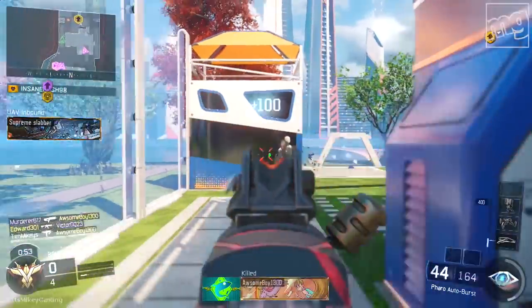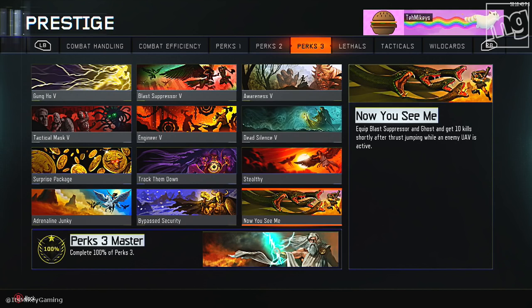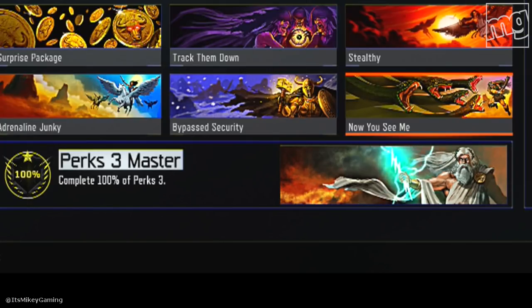Hey, it's Mikey. Let's talk Black Ops 3 and we're gonna get into two different challenges. First up for perk 3, we have 'Now You See Me' and you need this in order to get the perk 3 master. Got this Zeus-looking guy here with some lightning bolts.